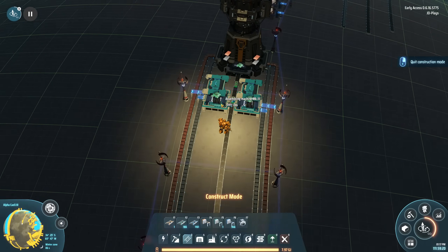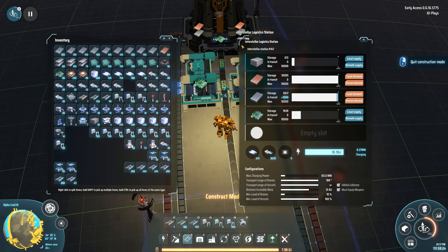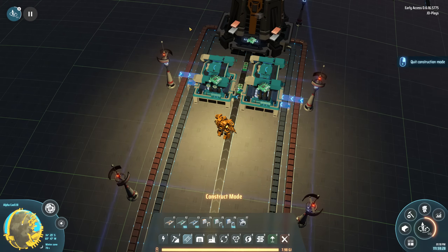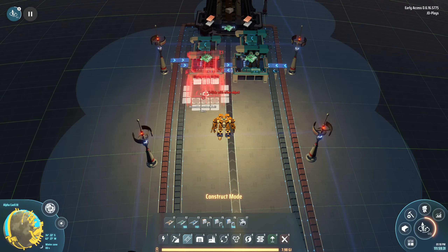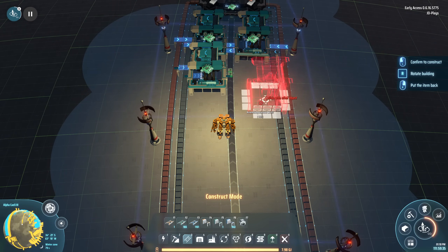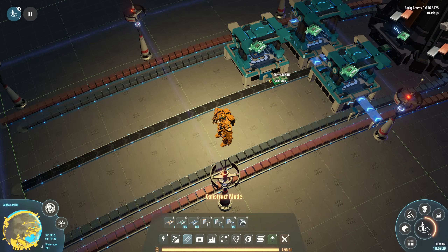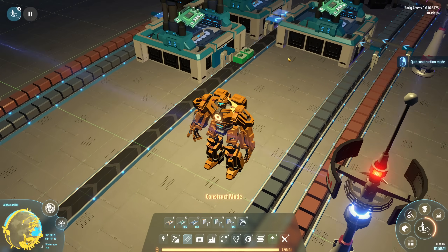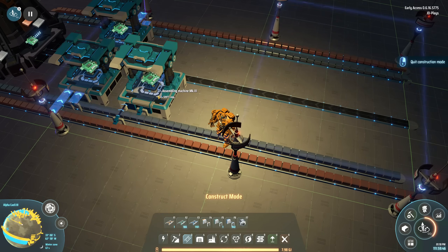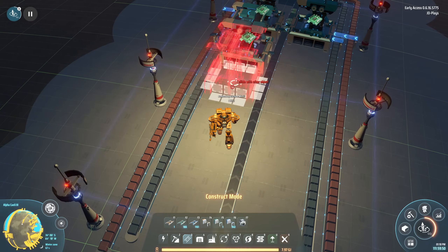Over here, if you've played Dyson Sphere a little bit, you've probably set up a logistics station to make good old circuit boards with some iron and some copper being delivered. We only got one sorter on the other side - it looks bugged, it looks wrong, but it's working. Input looks wrong but it's working, and that's what really matters.